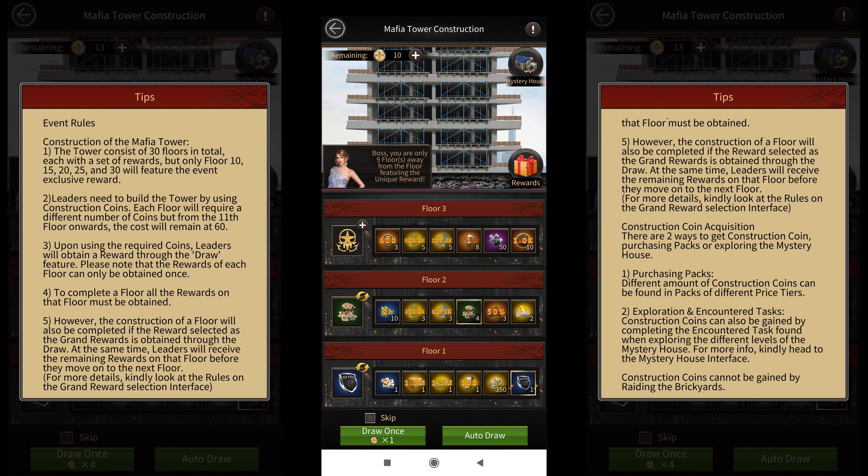The tower has a total of 30 floors and you get a chance to unlock a new babe dress at floors 10, 15, 20, 25, and 30.